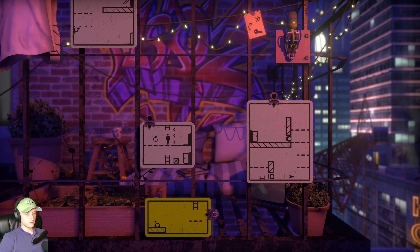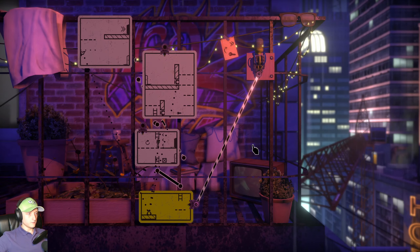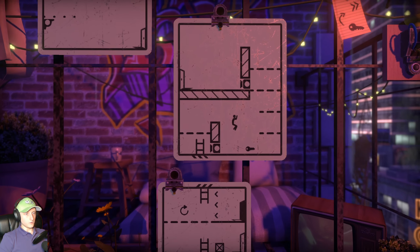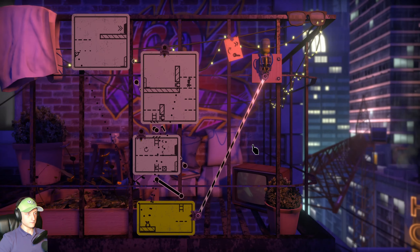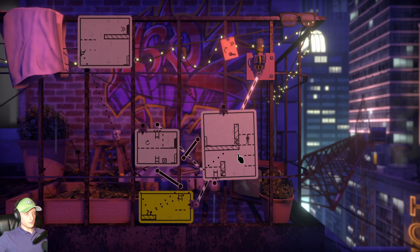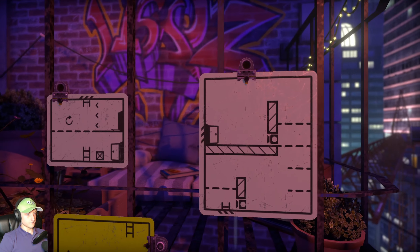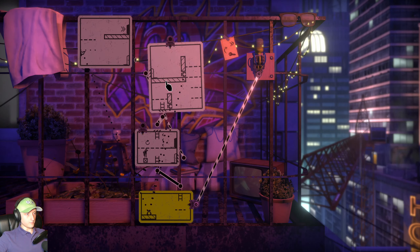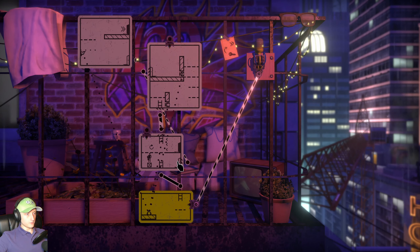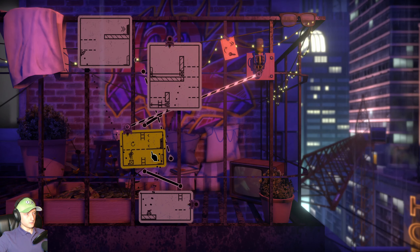We need to climb up through here, grab the key — then dropped it, fuck. Then we go out through this door. And now we can get up here again, but we don't need to. Doesn't matter if the laser is reset, we can do this because we have the key.